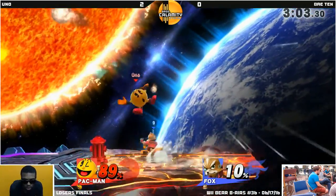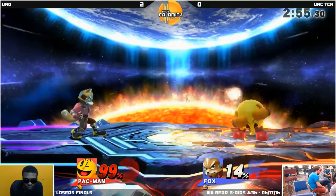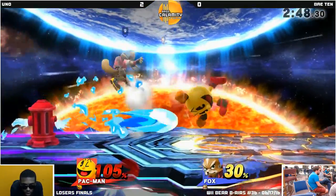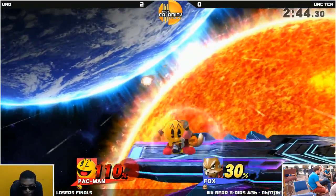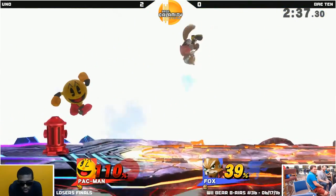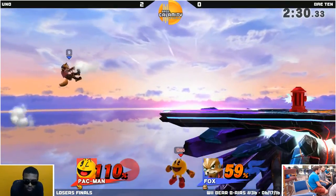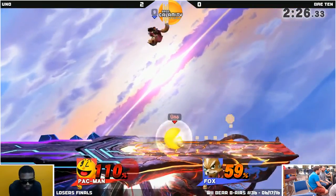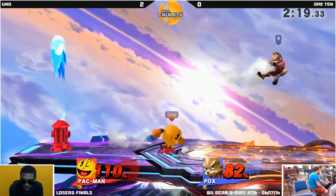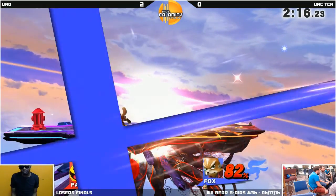Look at Ten coming back with a vengeance right now - 89%. He's having a little bit of trouble with his Fire Hydrant out, predicting where Pac-Man will go in relation to the Fire Hydrant and where the water will push him. Good prediction on that Fire Hydrant. Trying to get the mango to hit, but it's just a little bit to the left. Almost a good read - sour spot on that smash. Right now Uno is using that short hop Fire Hydrant. Wrapped around with that side B - unexpected. Ten gets a stock of his own.